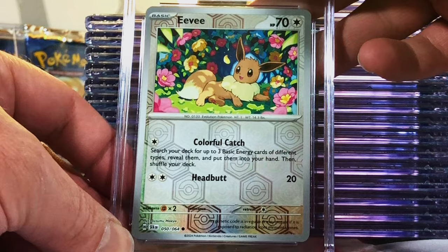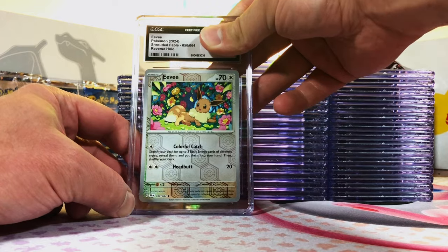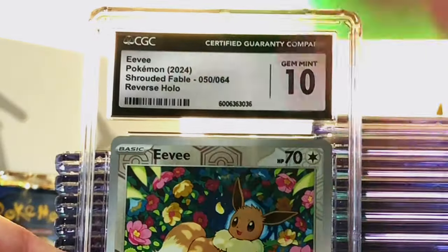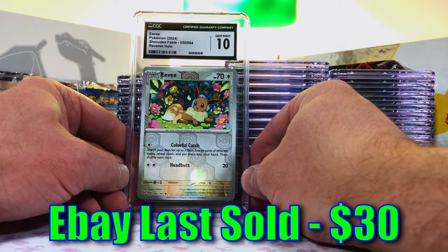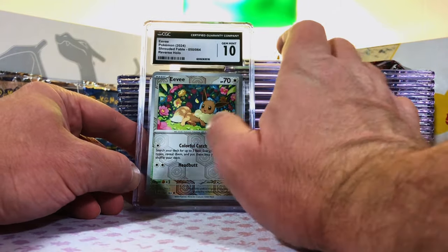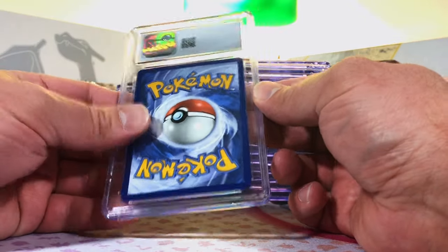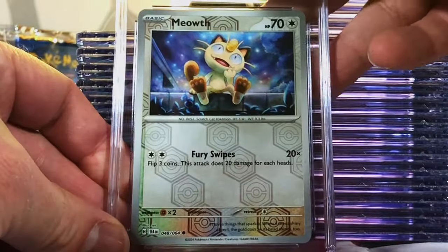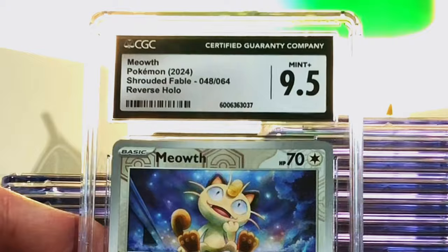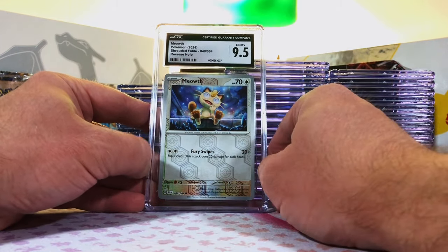Eevee Reverse Holo Common from Shrouded Fable — just love the artwork, Eevee and the Eeveelutions, you can't go wrong. I'm going with a 10. Gem Mint 10! Another one yet again. We have more than one of these — let's see if we could get all of them in a 10. And this will be another Eevee. Oh no — Meowth Reverse Holo from Shrouded Fable. Nine five. That is great, awesome grade, Mint Plus.